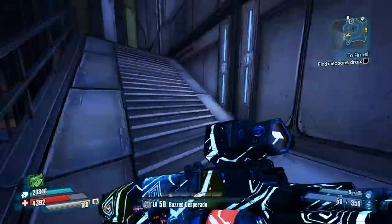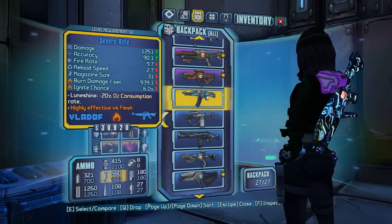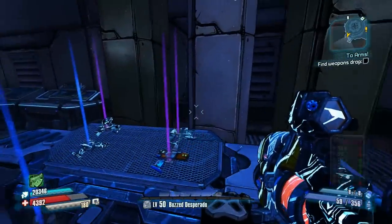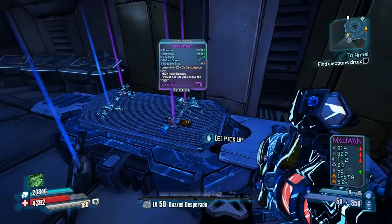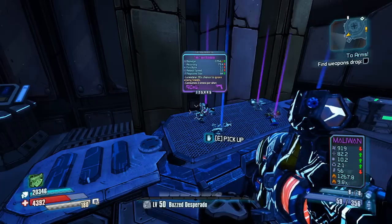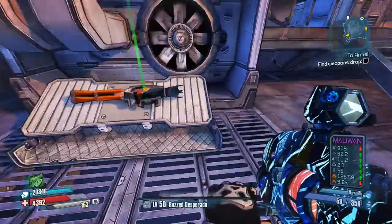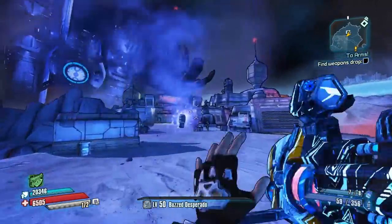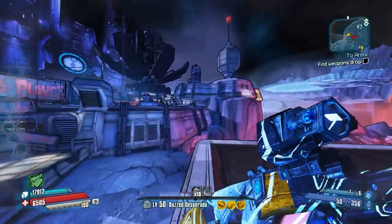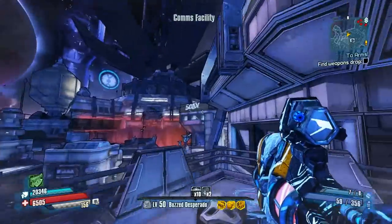Nothing in there. Let me check the moonstone chest - maybe I should dump some blues first. What do we get? Some purple pistols - a Maliwan corrosive, a Jakobs purple. Nothing I'm really going to use. Let's go up to the final chest. Just a rocket launcher. Alright, let's do the next run. Maybe if I electrocute these guys they'll die and I can do this run without worrying about them. They're still shooting at me - I've been killed in the air while jumping before so I get a bit paranoid. I think I might have actually gotten the kill with the grenade.